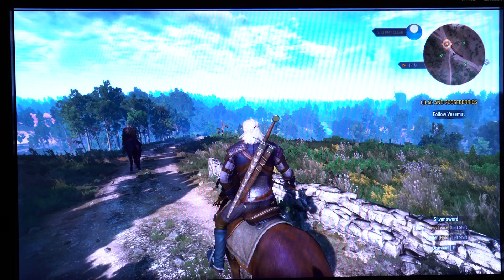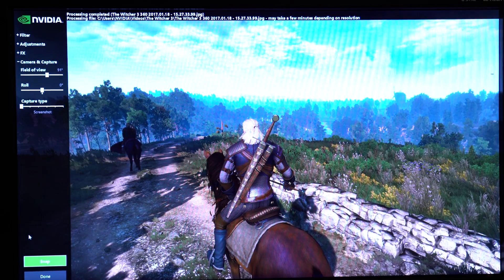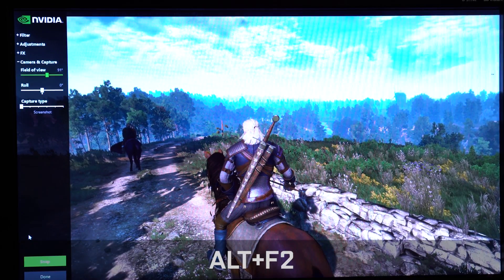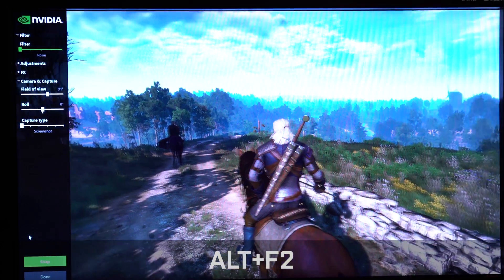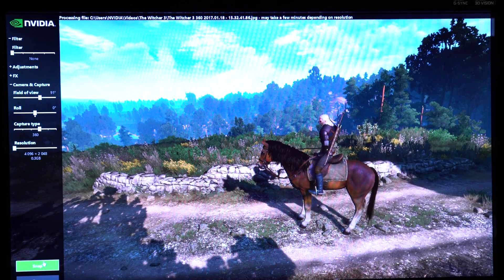And on top of that, you can also upload Ansel photos to Facebook. So here we have Witcher 3, and Witcher 3 has Ansel enabled, which — if you hit Alt-F2 — enables you to have free camera. You can add filters. You can even capture this world in 360. And so we'll take it in 360. That's so quick.